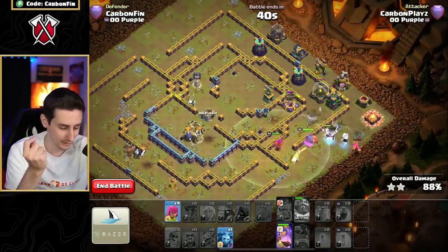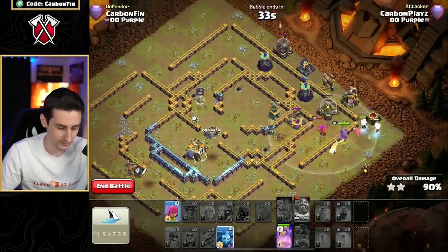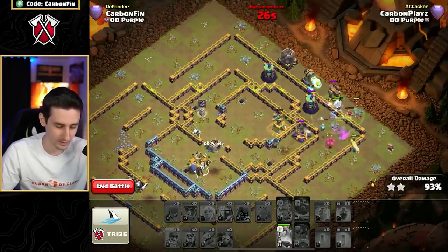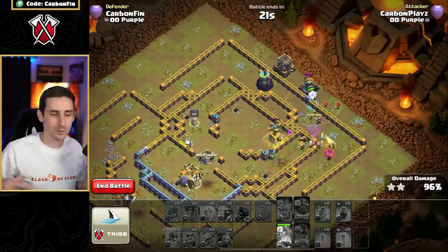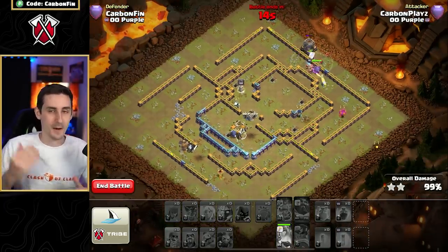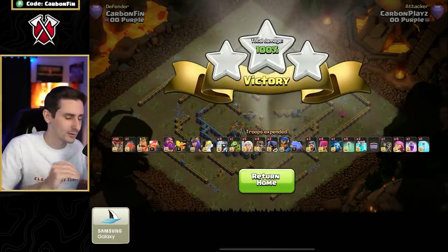Wall break works. Queen's still moving around with the electro titans. We look like we're going to get this. Drop an archer — it'll get taken out by the cannon. Drop a minion, queen goes in, drop some archers, pop queen ability to take down defenses quicker. If I had popped the warden ability better, that king would have survived longer — probably a bad warden ability on my part. But you can see: without pulling out the CC, the super archers were able to take out the single target inferno.